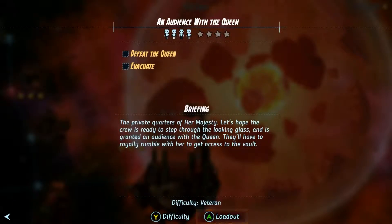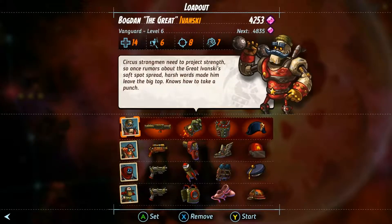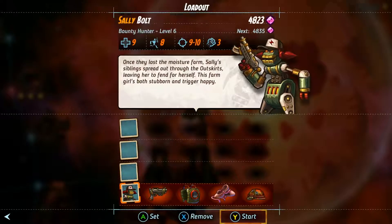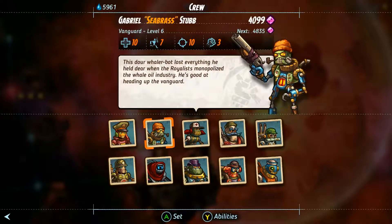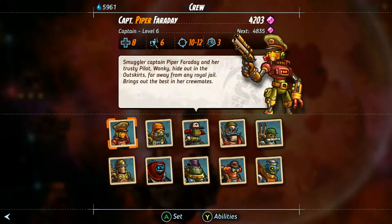The private quarters of Her Majesty. Let's hope the crew is ready to step through the looking glass and is granted an audience with the Queen. They'll have to royally rumble with her to get access to the vault. Who's coming along with me here? This is a boss fight, so the only thing at the end of this that's waiting for us is experience. Let's bring Piper.